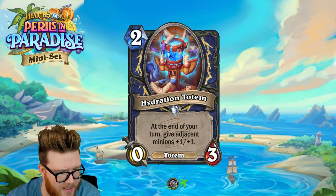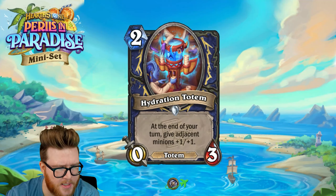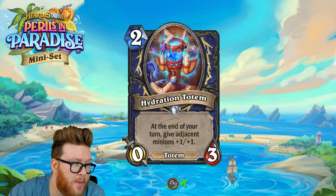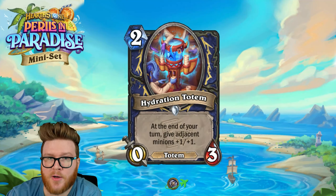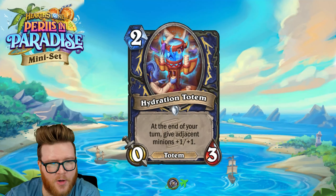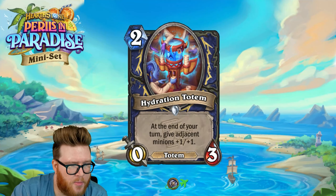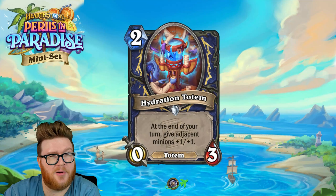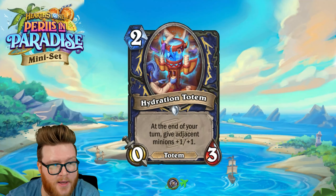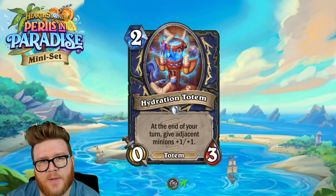Moving on to the Hydration Totem — a two mana zero-three totem; at the end of your turn, give adjacent minions plus one plus one. There's potentially some good board building here on token-style decks, and Shaman is really token-heavy these days with all the Demon Hunter stuff, all the little charging one-ones. Even like Grofin gives you a couple one-ones — get that down on turn one, play Hydration Totem on turn two, and you've got a pretty solid little board that if the opponent doesn't deal with right away could become a problem.